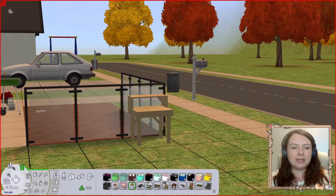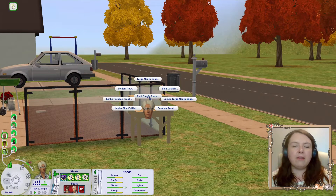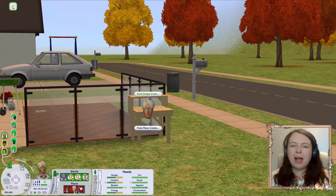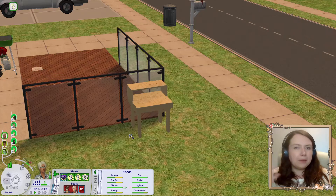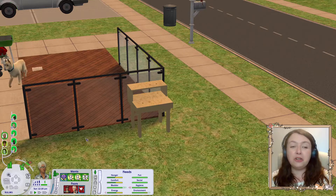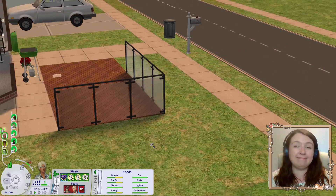I also have the fish packing station by SimWardrobe with some recolours, though I've never caught enough fish to actually use it. I thought it would be great for Haven Rock. I was also fairly sure I installed a fruit version for one of my characters, but I can't find it in the catalogue, so that's my fault.